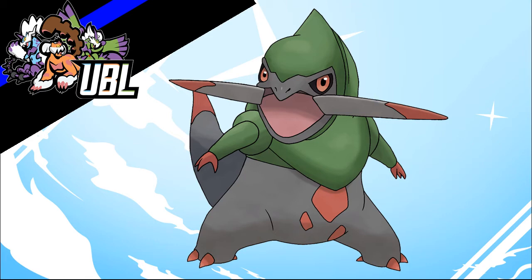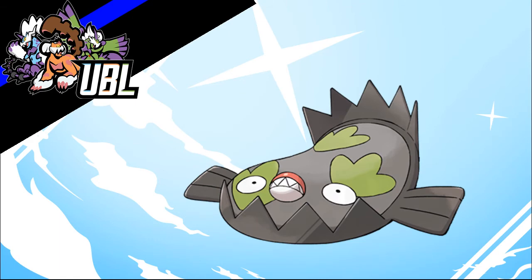I followed that up with Galarian Stunfisk. I drafted this mon before in a league with all mons available and it performed really well. Galarian Stunfisk's Steel and Ground typing is a very good defensive combination — it counters things like Earthquake and Stone Edge. It's basically the best Steel type in many ways, though it's a shame it lacks Toxic. The typing allows it to work really well as a defensive piece.